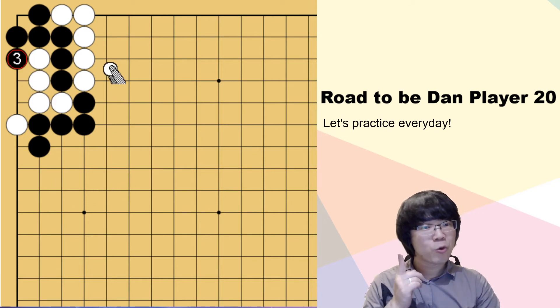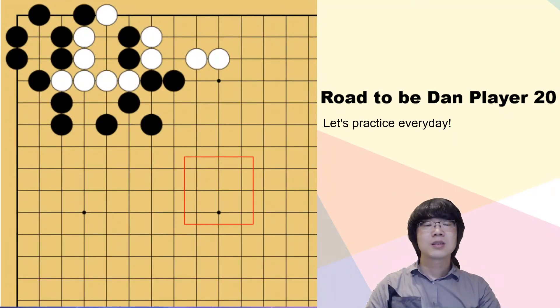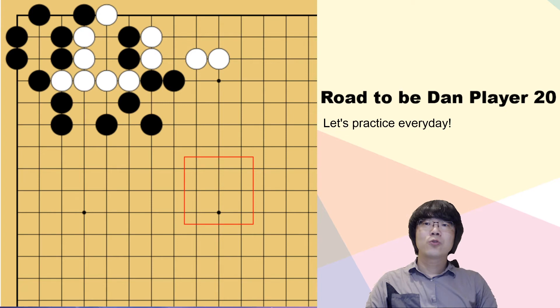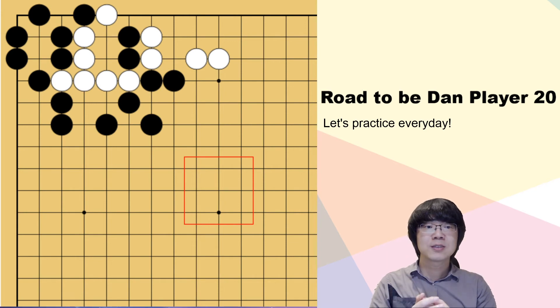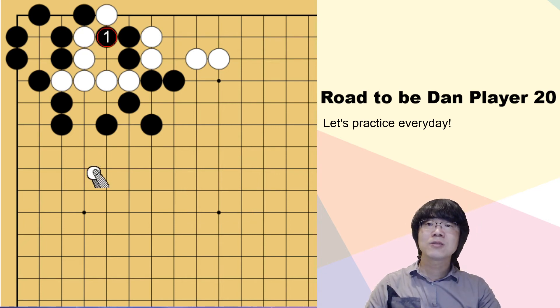Making one more eye is the point. Next one — this is quite difficult. I prepared one easy question and one difficult question, so you may need to spend quite a long time. Please solve it first; you don't have to watch my explanation first. I believe that you read everything by yourself. If black just cuts here, simply it looks good, but actually it's not.